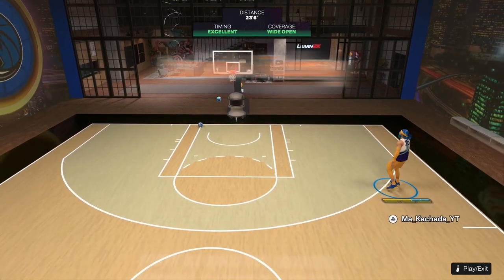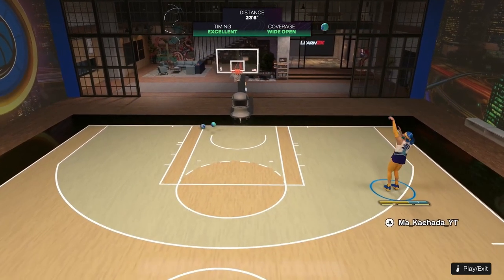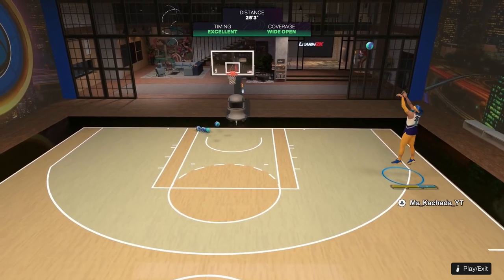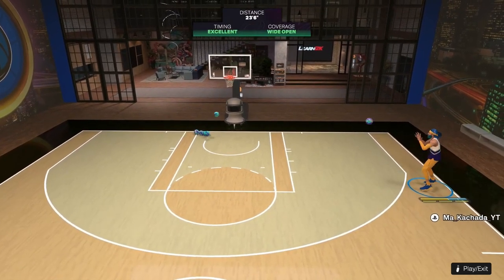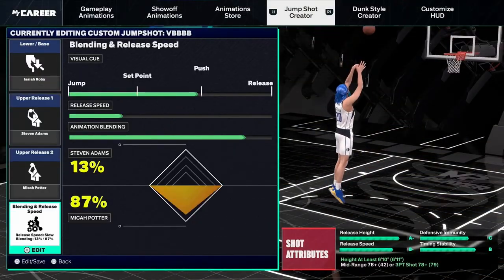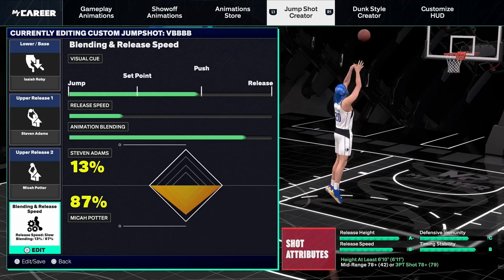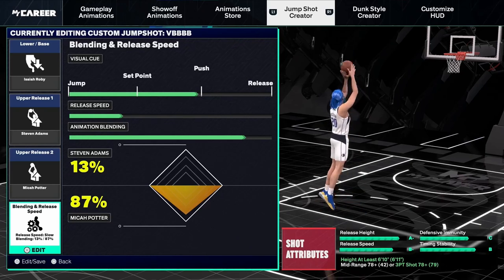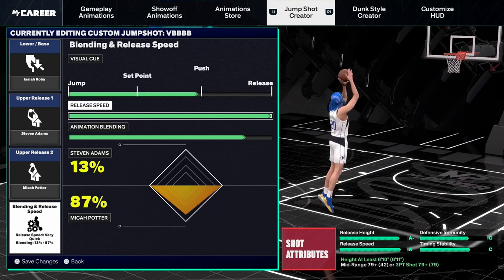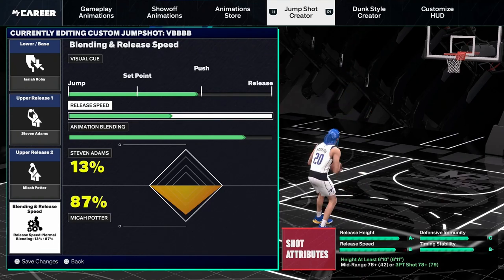This one is a little bit different. You can see it's got a cool landing. The only thing I worry about is it might get contested because you're jumping a little bit forward. The details: we're going Isaiah Roby base, Stephen Adams and Michael Potter for releases — similar releases, just a different base. I have it set at 87% Michael Potter, 13% Stephen Adams. Release speed is tuned down to a B-, but you can always tweak that — you can get it all the way up to an A if you want it much faster.